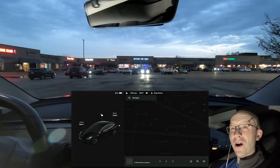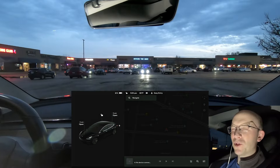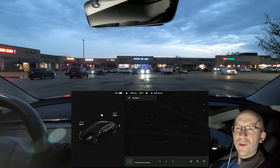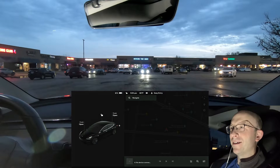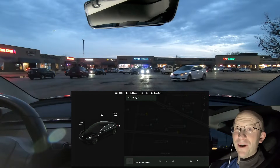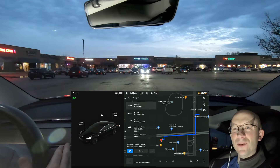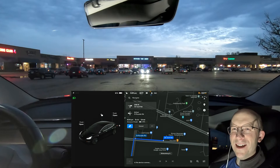Hey everybody, welcome back to another full self-driving beta video. Thanks a lot for joining. We're off into a weekend here and I am super excited. I am in one parking lot here and I'm going to take my car over to the Amazon Fresh parking lot and then we're going to do a smart summon from there. So we are dialed in and all I need to do to take off is double tap on the right drive stalk. Let's see how well it does.